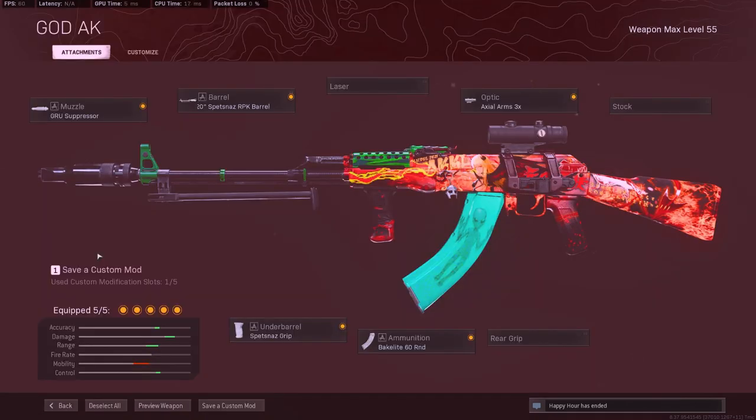The third and my favorite loadout is going to be the AK-47 Cold War. We're running the GRU Suppressor, Spaznaz RPK Barrel, 3x Optic, Spaznaz Grip, and 60 rounds. I'm loving the AK-47 — this has to be my favorite weapon in Warzone right now. The only issue is it is a little bit hard to use, but I highly recommend it if you guys want a fast time-to-kill.